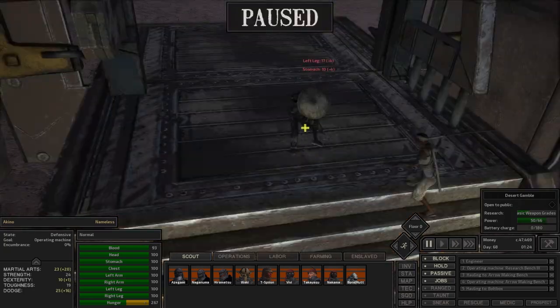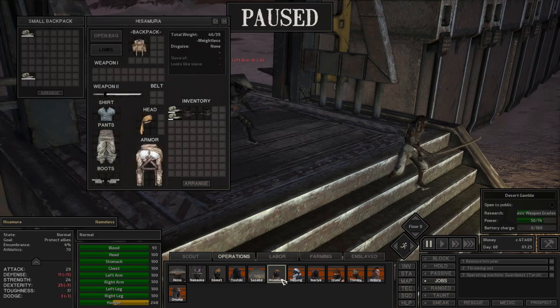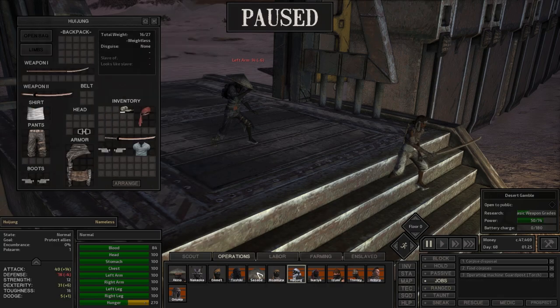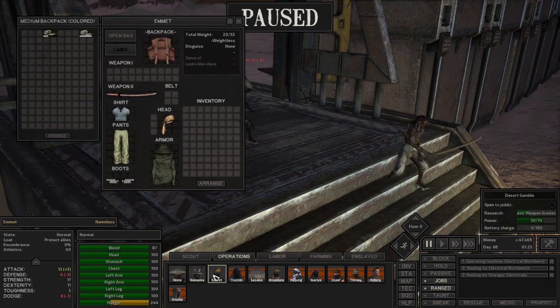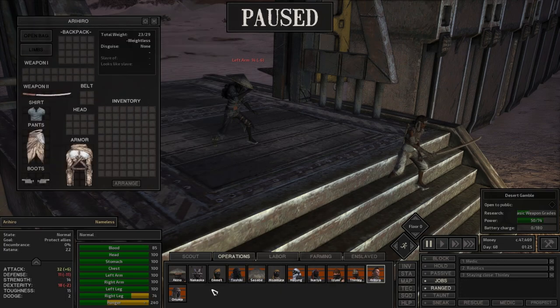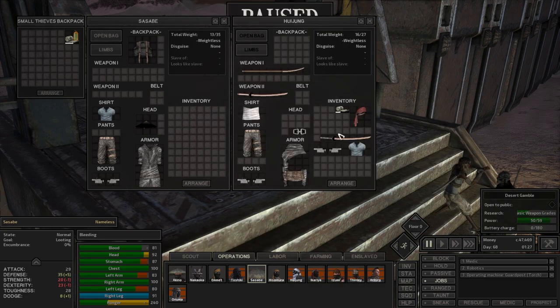Oh, what are you doing? Sasabi, you're getting the crap beaten out of you. Wait - where's your weapon? Why do you have no weapons? You're not an ex-slave. Sasabi, why do you have zero weapons? Does anybody else have this problem? Where did you get a farmer's axe? So far it's just Sasabi with this issue. Why don't you run past her and trade to get a weapon?